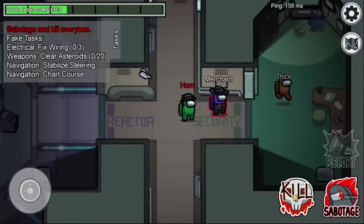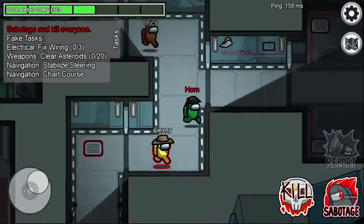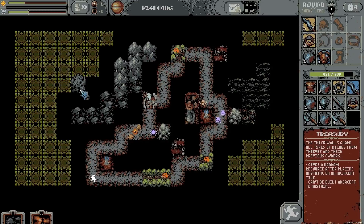Among Us is a great example that video games don't need insanely complex graphics or gameplay elements to be a blast. Among Us offers players a fun gameplay loop that is accentuated by multiplayer.